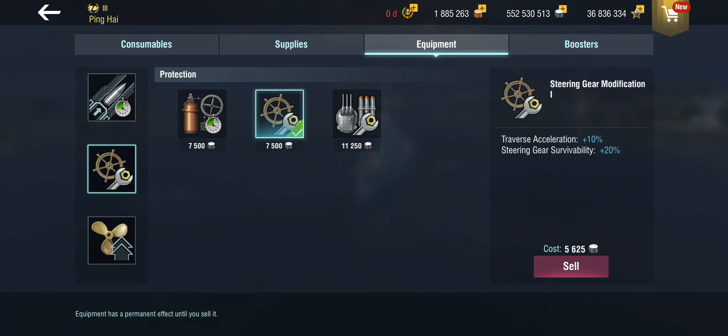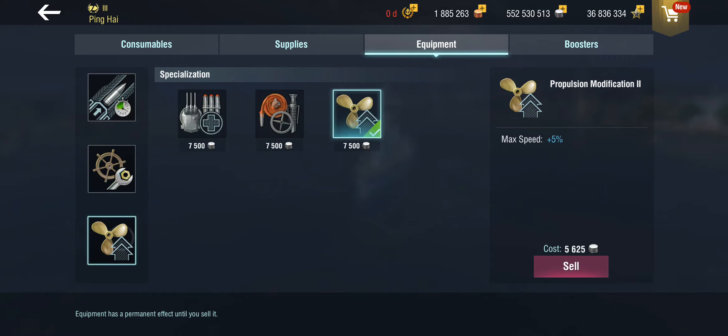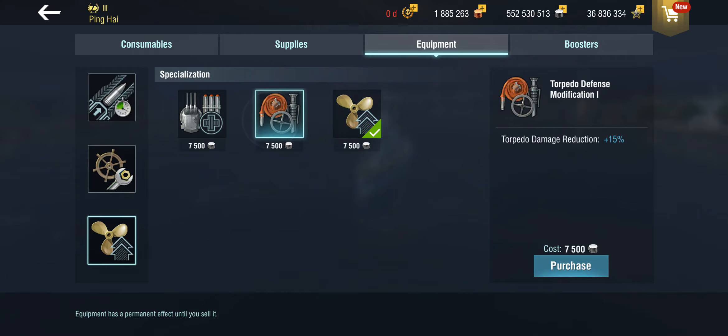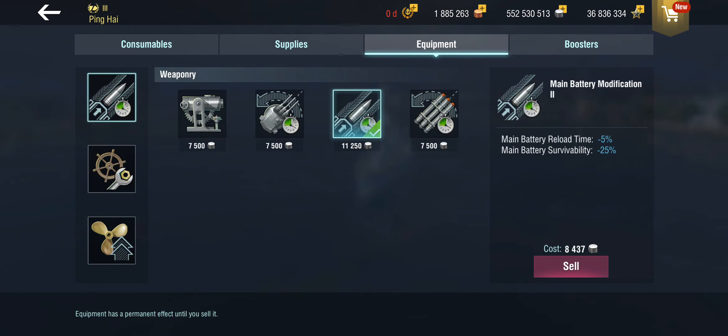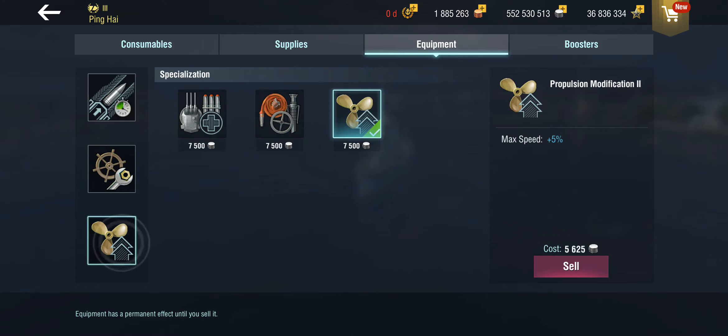Usually in slot 3 I would prefer to use the acceleration mod, but we don't have access to that, so we're taking steering gear mod. And in slot 3 we're going with propulsion. Why are the other modules so useless? Well, you can get the torpedo defense modification which gives you 15% torpedo damage reduction, but not 15% points — 15% of your existing torpedo damage reduction, so it's very, very little. The other one gives you better survivability on the turrets — getting the turret shot off is not a massive problem; you can use a repair kit or wait for them to come back online. The damage control system modification has the same problem — it doesn't add an awful lot if you don't have a massive value to begin with at tier 3.